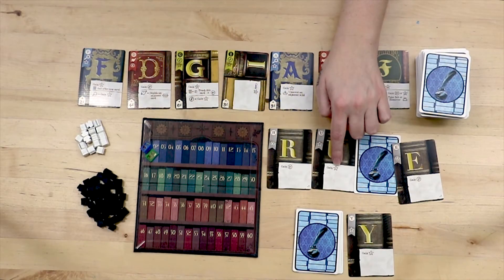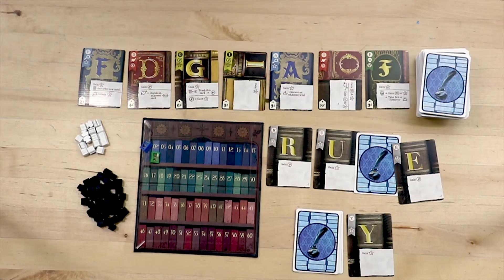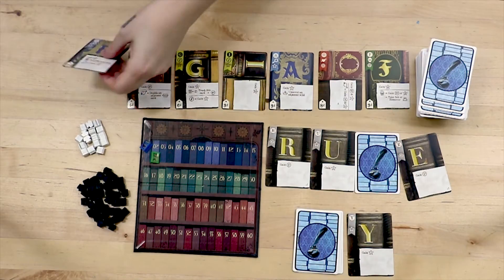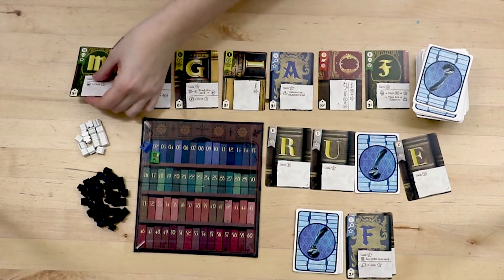Genre benefits found below the line are gained if played with at least one other card of the same genre. The stars are prestige points which move you up the prestige track. Coins are used to purchase new cards as well as ink. You may now purchase as many cards and ink as you can afford. When you buy a card you put it immediately into your discard pile and replace the card back in the offer row.